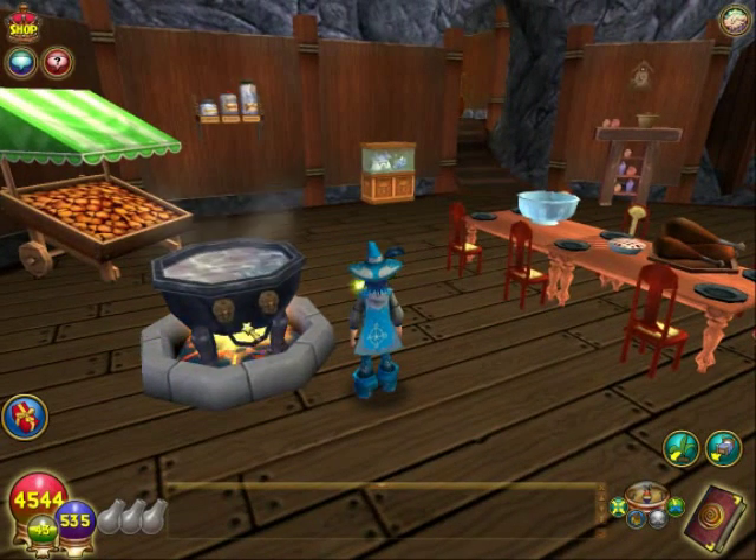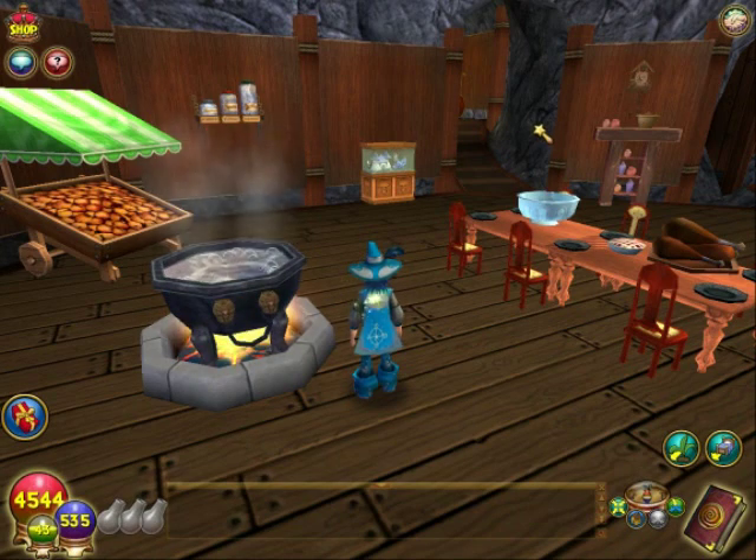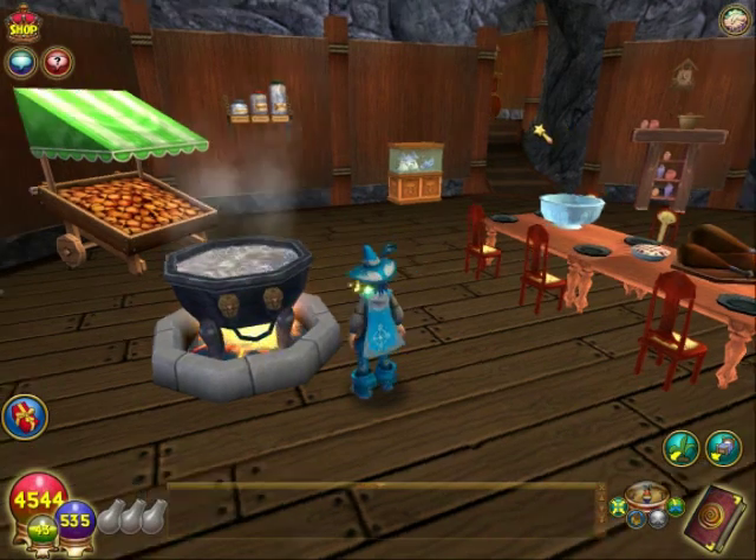This is another interactive housing item, it's called a lion cauldron. It boils, steams, and bubbles — perfect for my kitchen.